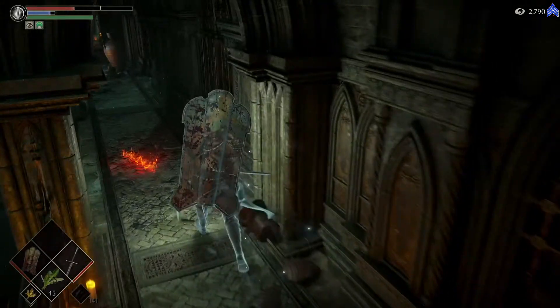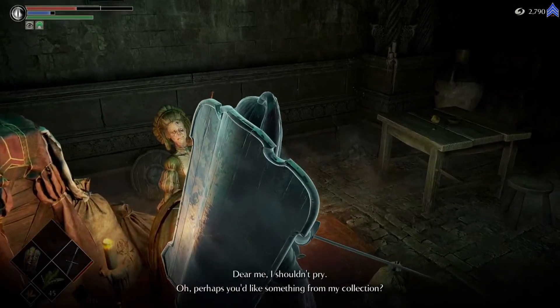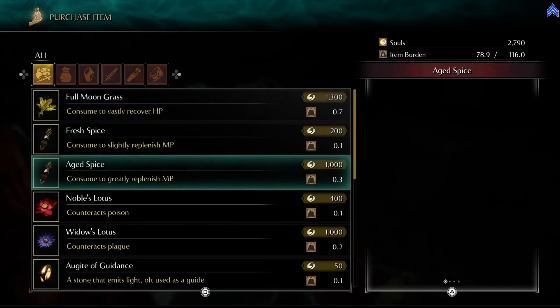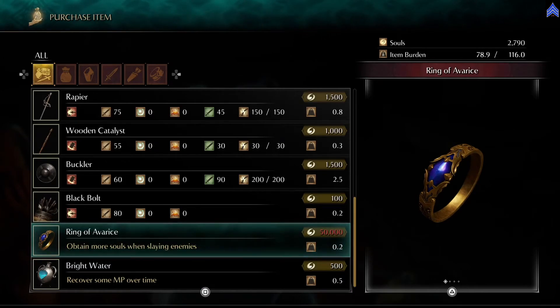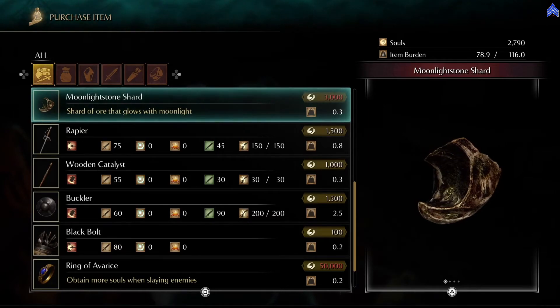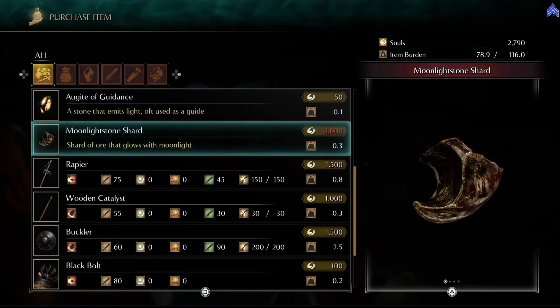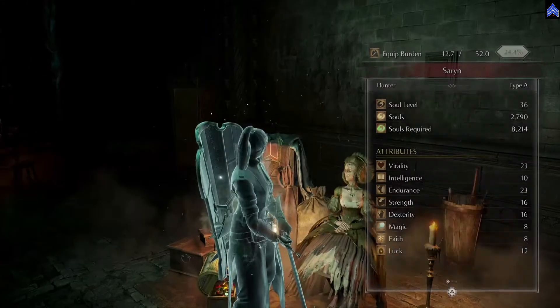We're going to go unlock the lady over here — the singing lady is right in here. She sells some stuff. Full moon grass — that is almost a full heal. She sells a lot of good stuff. You can get a rapier there if you want to. Black bolts. This is pretty good too if you want to grind for souls. You need the ring by the way if you want to platinum the game. I like rapiers — I don't know if I've used it really in this game at all. Moonlight stone shard is what we need to upgrade the crescent falchion, I believe.